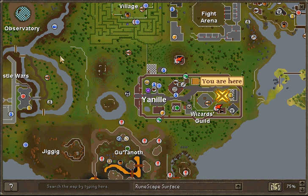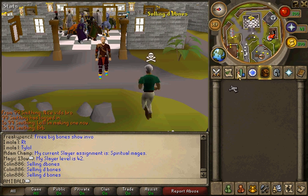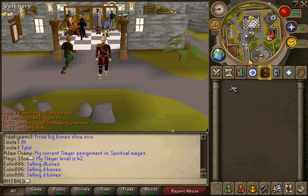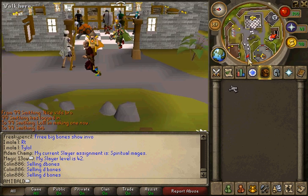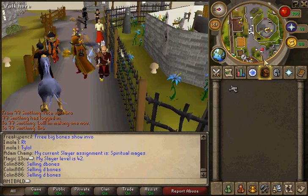If you go up you'll see a door — this is where I am right now. You'll have your bones in your inventory and you just have to walk down. Just follow where I am going. I think I'm catching a cold — big snowstorm today.